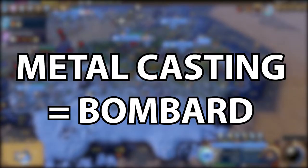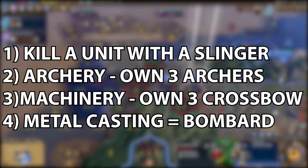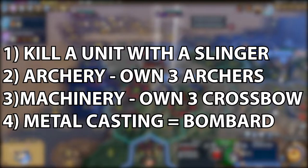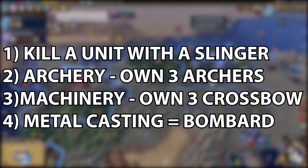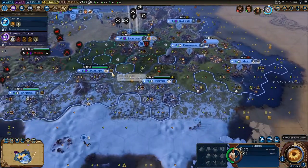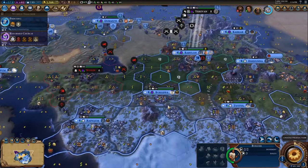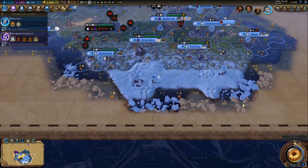Now the big one - getting a bombard. It's actually very simple to get a bombard compared to the other two. All you've got to do is get a slinger, kill a unit with a slinger which gives you the Eureka for archery. If you own three archers - you can build archers from archery - that gives you the Eureka for machinery. Machinery gives you crossbowmen, and if you own three crossbowmen you get metal casting and then you can build a bombard. So all you have to do is have three archers and three crossbowmen and you will get access to bombards. Bombards have a range strength of 55 - they have 20 more range strength and 20 more melee strength than a catapult. So they're very strong early on in the game.